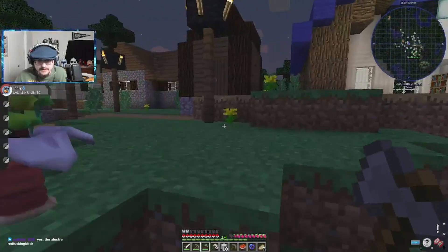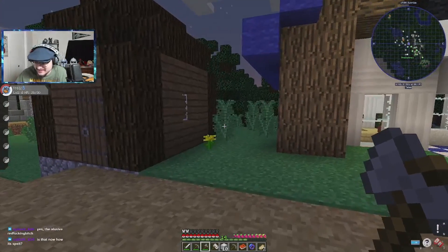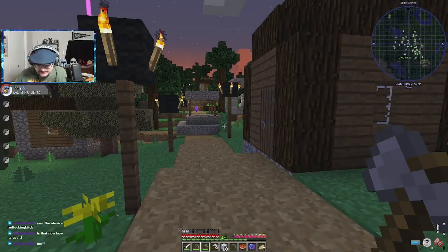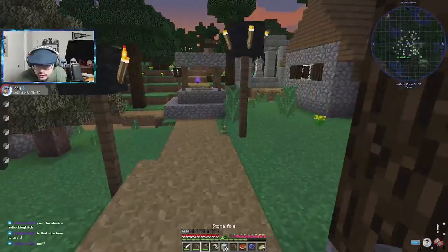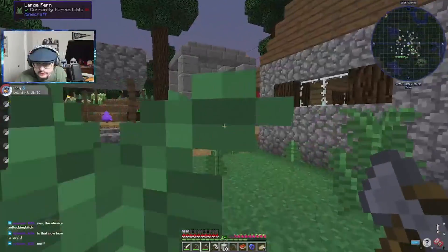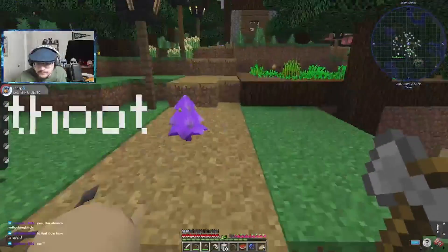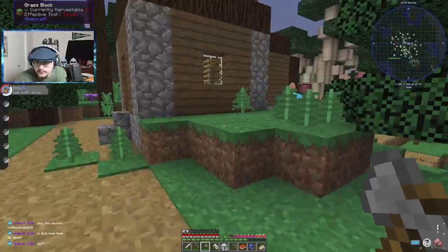I fucked that one up. Is that not how to spell it? No — elusive is spelled with an E, I believe. What am I doing? I've got a red boy! What is this — I've got a scoop. What is that for? Oh, that's for the honey. Yes, or some kind from whatever mod that is.